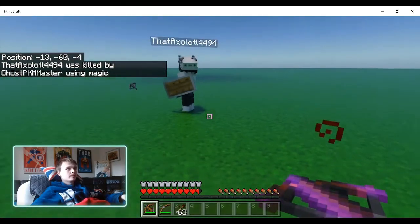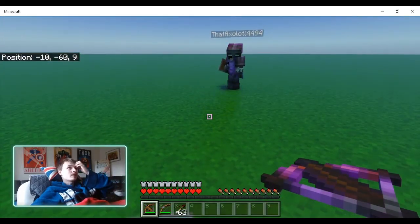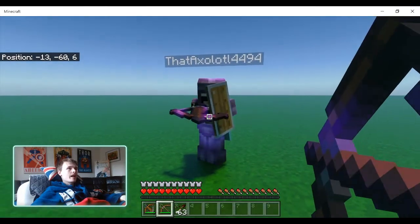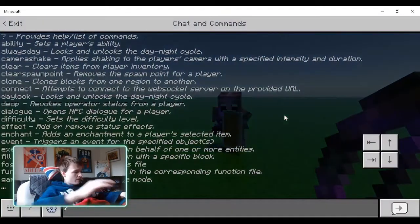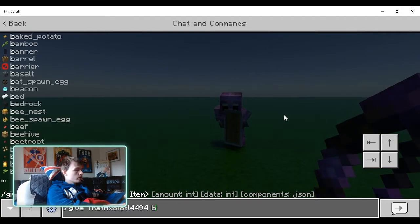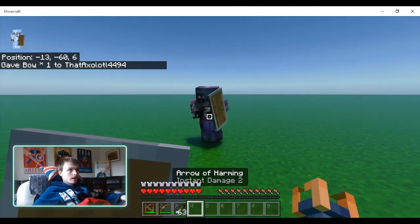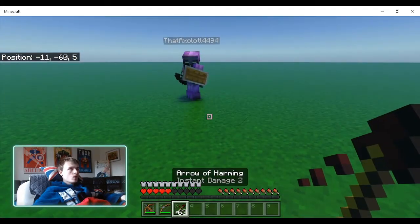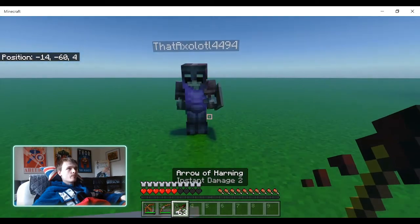It does - the piercing effect does go through, but it does the same amount of damage as a regular bow. So I don't know if that's a glitch or maybe the bow should not be doing as much damage. Let's try with a regular bow. Hmm, still goes through and does the same amount of damage. What's going on here is probably because it's arrows of harming - the potion effect is probably still taking effect.